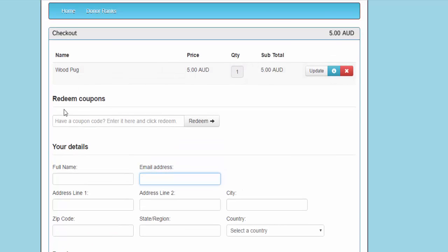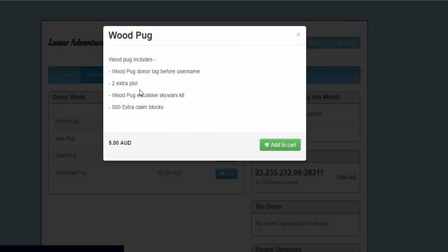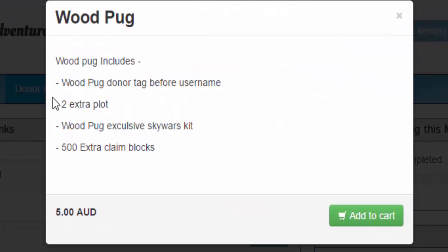We might come up with some random codes soon, not exactly sure about that yet. When you click on donor ranks and then click buy, it'll show you everything that comes with it. The Wood Pug rank includes the name tag in game, two extra blocks in the Survivor World, a Wood Pug exclusive Skywars kit, and 500 extra claim blocks. All you have to do is click add to cart and it is five Australian dollars, a little bit less for America.